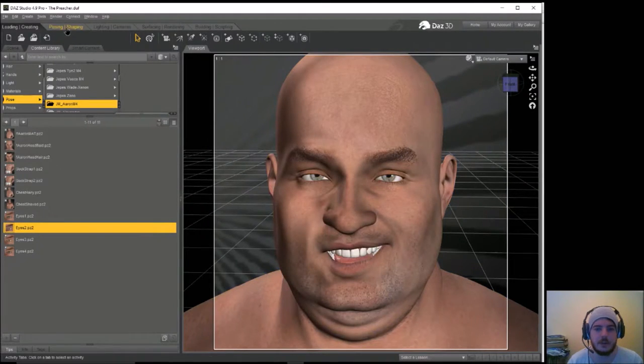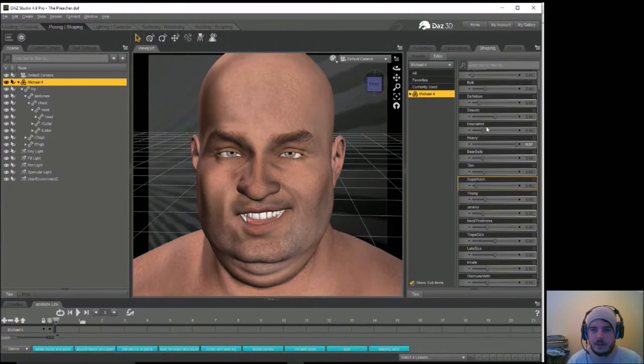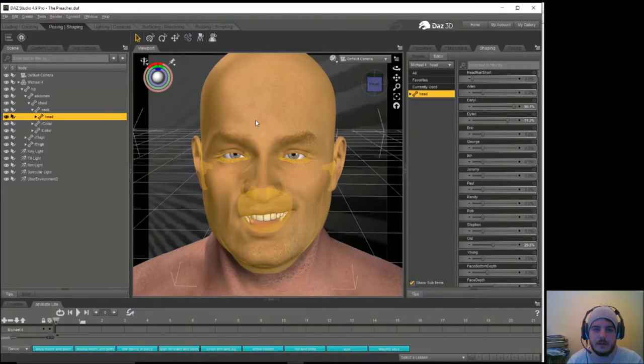Let's change the size of the gentleman first of all. Make him a little bit less of a chunky bugger, like so. We want a little bit of bulk but not much. Heenan didn't have much of a neck to be fair either — upper body, neck thickness, a little bit of traps just to hide the neck. Okay, leave the old in, take these out, and we'll mess around.